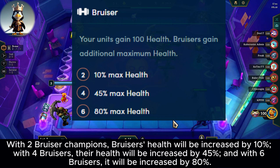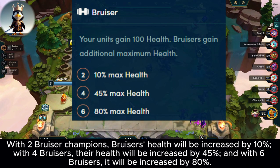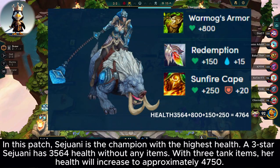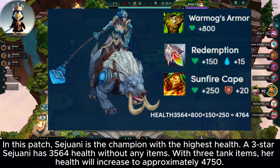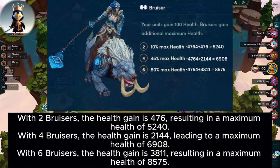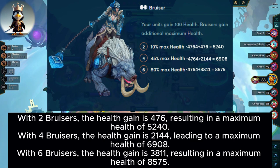With 2 bruiser champions, bruisers' health will be increased by 10%. With 4 bruisers, their health will be increased by 45%, and with 6 bruisers, it will be increased by 80%. In this patch, Sejuani is the champion with the highest health. A 3-star Sejuani has 3,560 health without any items. With 3 tank items, her health will increase to approximately 4,750. With 2 bruisers the health gain is 476, resulting in a maximum health of 5,240. With 4 bruisers the health gain is 2,144, leading to a maximum health of 6,908. With 6 bruisers the health gain is 3,811, resulting in a maximum health of 8,575.